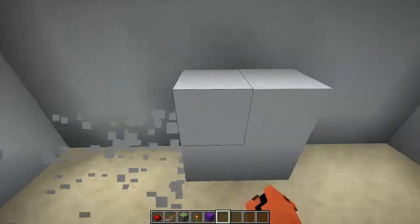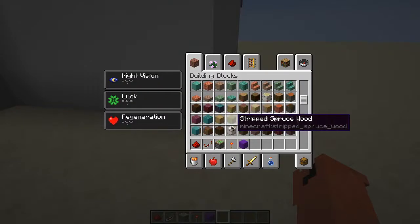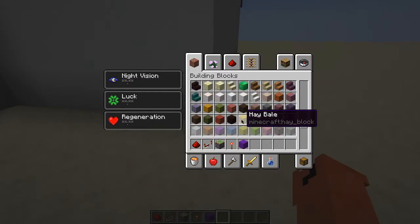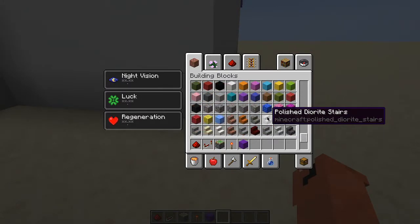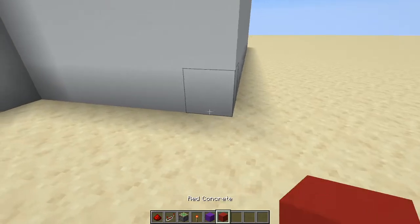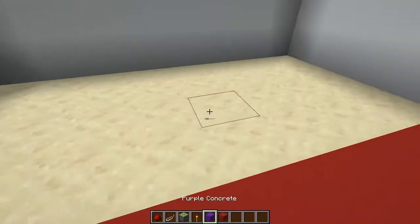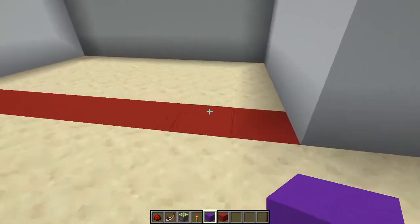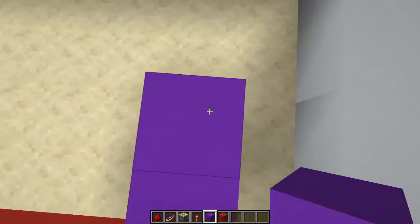Now, out of all these five blocks, the one that's against the wall is still going to be the wall once it's finished — this device is going to be flush with the wall. I'm going to get out red concrete to designate this as the wall.